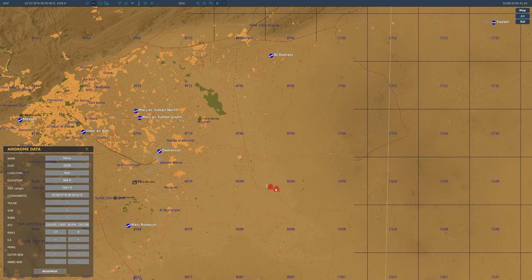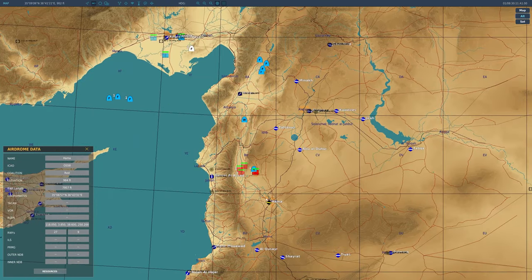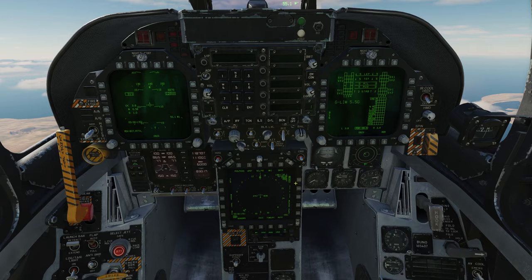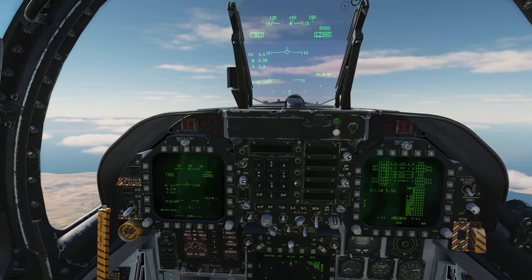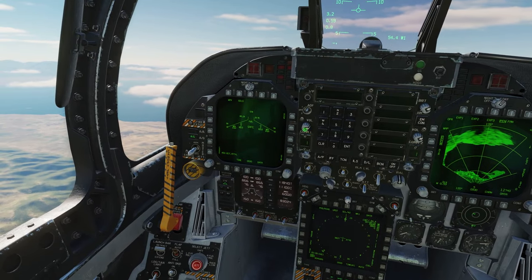It looks like we've also got a couple of enemy bandits coming in, but they are going to be very overwhelmed by our friendly forces flying into the area, so those guys are not going to be a factor for us. Let's get back into the cockpit and get set up for our attack while we're climbing to altitude.